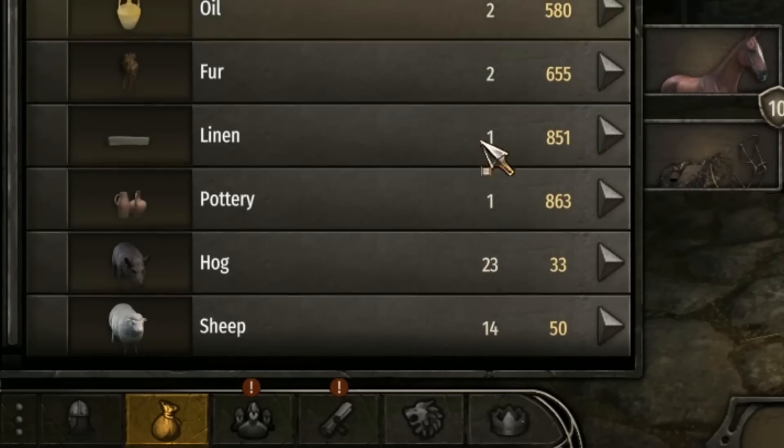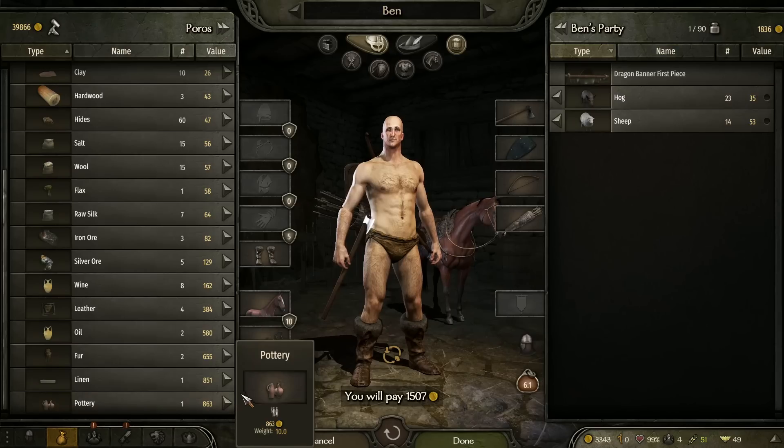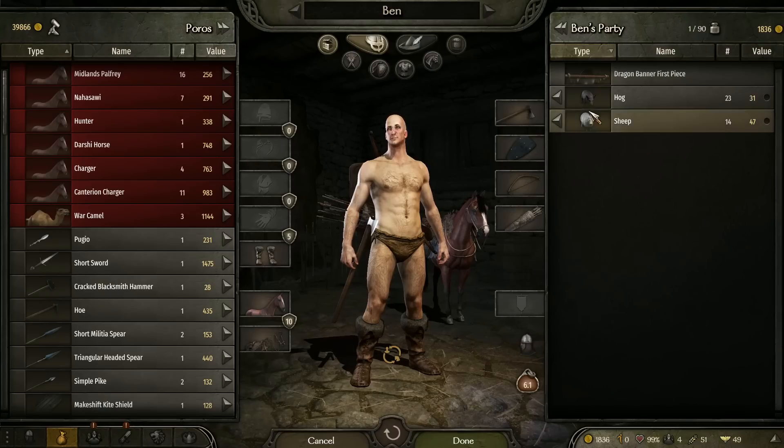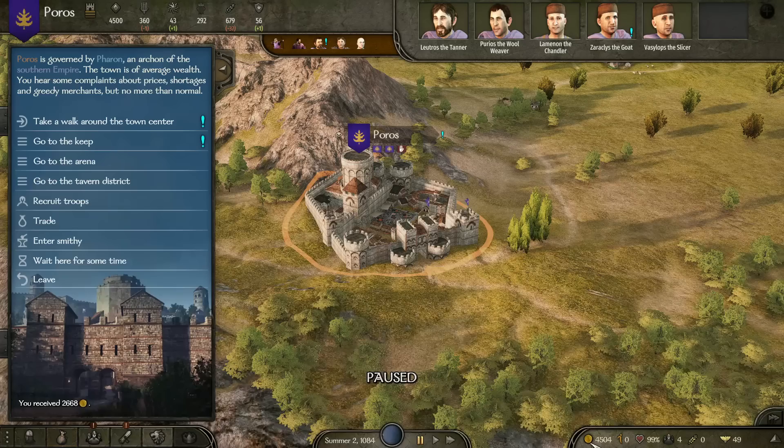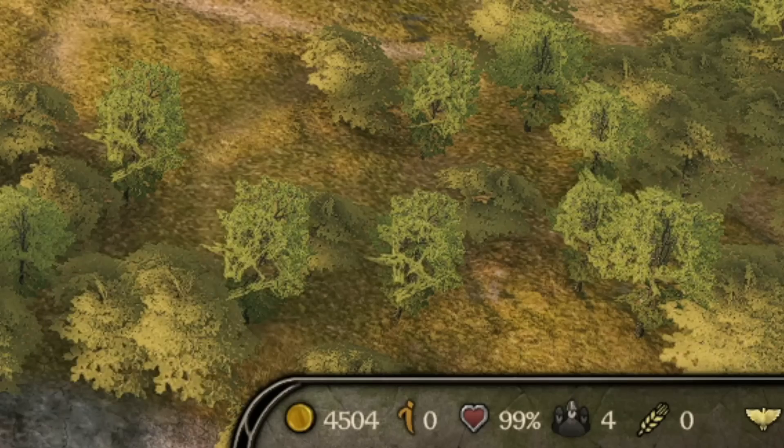When you get to Poros, slaughter all the hogs and sell everything that you just gained. As you can see from the original 1,000 gold I had, I now have 2,300 gold. I'm then going to go and buy all the hogs and sheep that are available at Poros for 1,500 gold. Go back into trade, slaughter the hogs, slaughter the sheep, and sell it. I am now up to 4,500 gold.